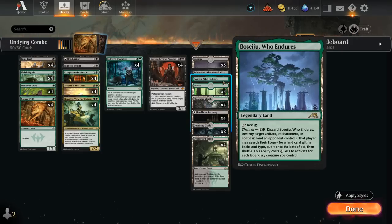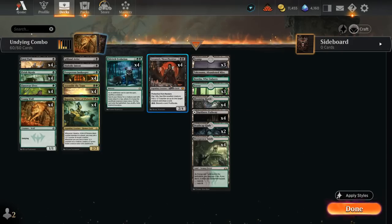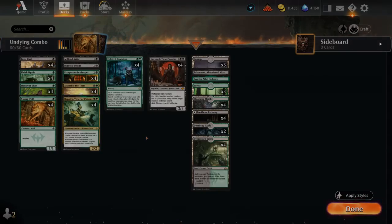We've also got a few Channel lands — Boseiju and Abandoned Mire can come in handy, especially since we have a few legendary creatures to discount them. So that's our deck; now let's jump into some games and see how it does.